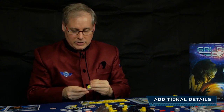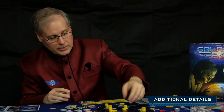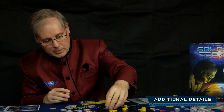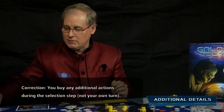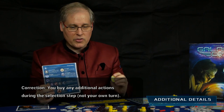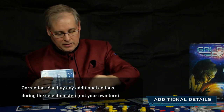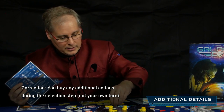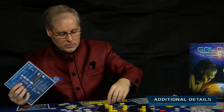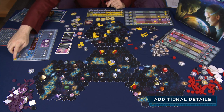You can get additional actions beyond the normal two by having a star with five or more population that is not your home star. You can buy a third action for three points. If you want a fourth action, you need another star with five population and it costs six points. Note that your points are allowed to go into the negative with no restriction.